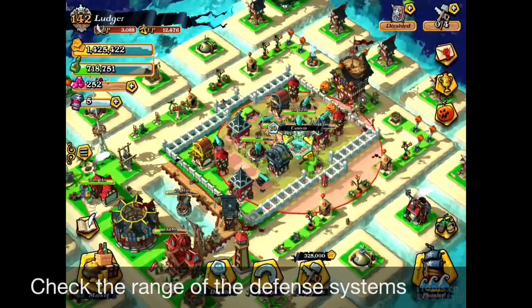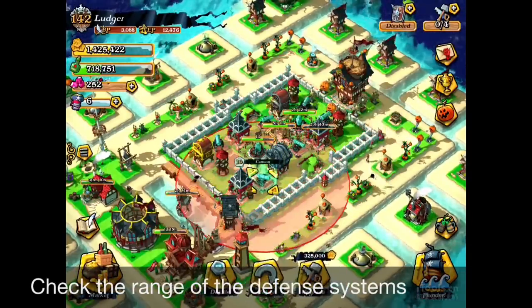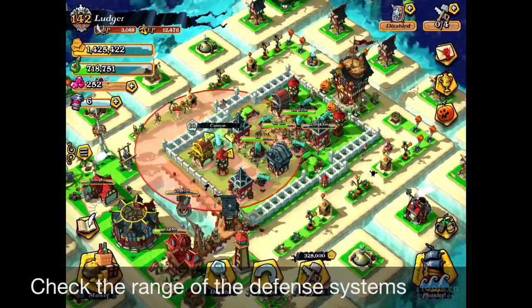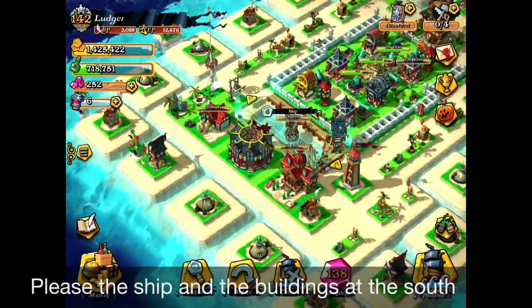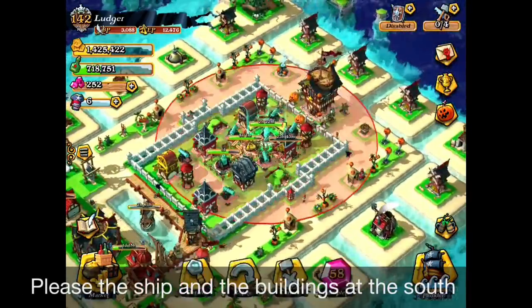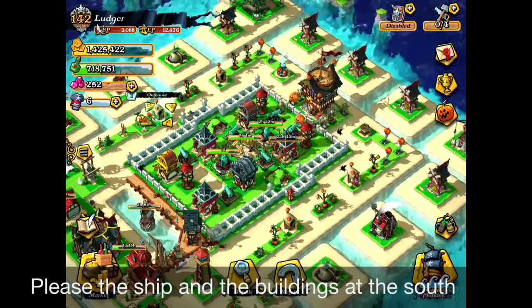Check the range of each cannon and find out whether it covers your beach — the beach does not have to be bigger than this range. Place the shape at the south and all the buildings at the south, and once again check that everything is inside the cover.